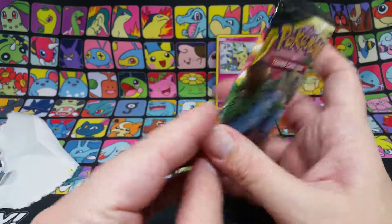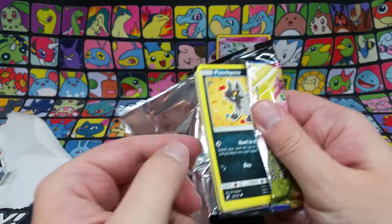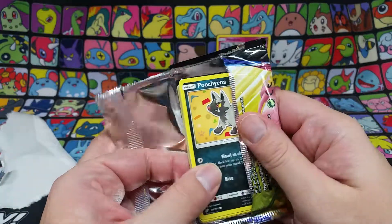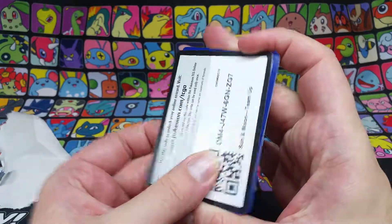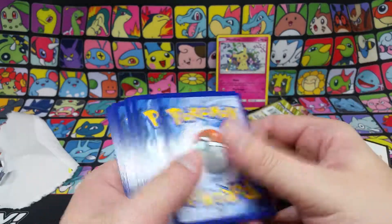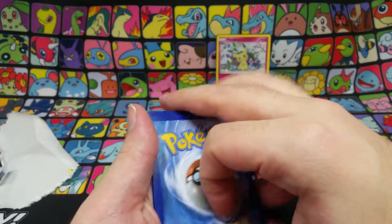And we got ourselves a Team Up pack. Let's crack into it, see if we can do anything neat. Get a Poochyena, we get a code card. I forget which way is which but I think I can see off the reflection that this is the way for the code card — there you go, so I can get that, put it face down because I don't want to spoil it for myself. See if we get anything neat, pour it to the front.